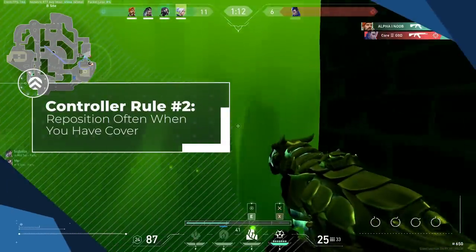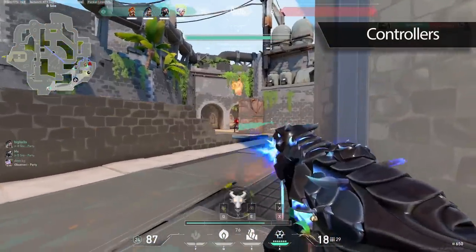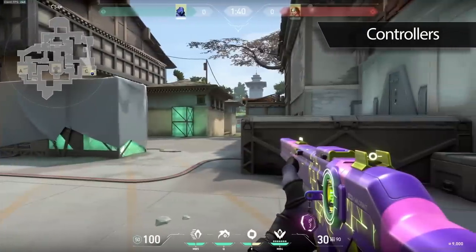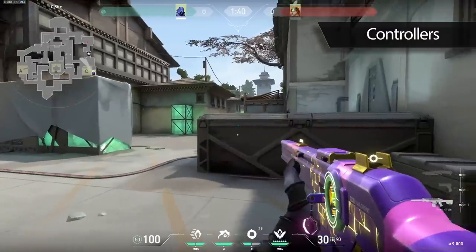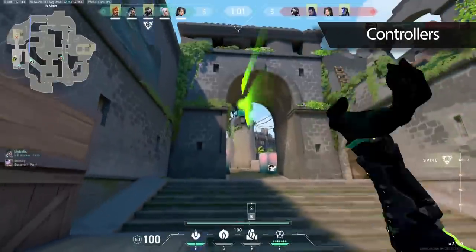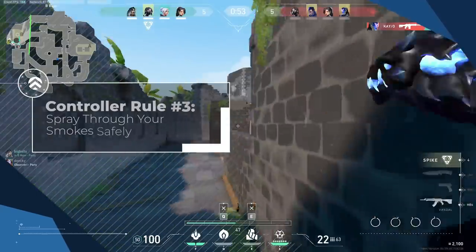The second rule when playing controllers is to reposition often whenever you have cover from your smokes. It's pretty hard to completely reposition on most agents, especially when an enemy can just hold you. Controllers, on the other hand, have the ability to block enemy sight lines pretty much whenever they want. This means that if you're ever in a position and an enemy sees you, you can quickly put down a smoke and use it to move somewhere else. This helps you stay unpredictable and will net you free kills on enemies who have no clue where you are.